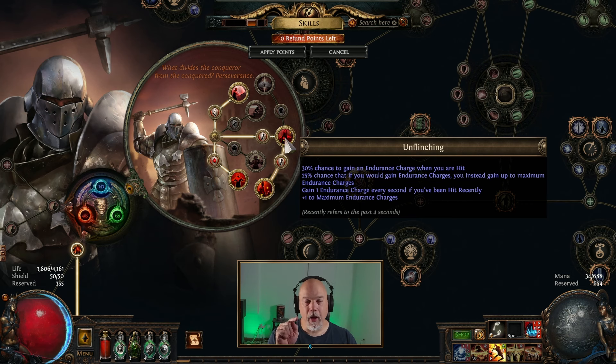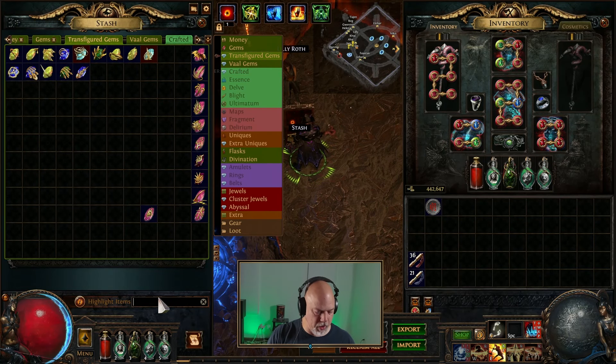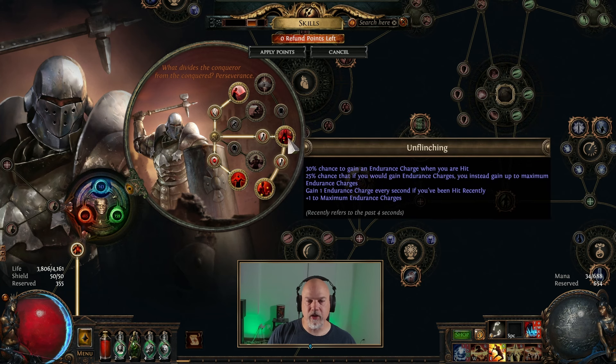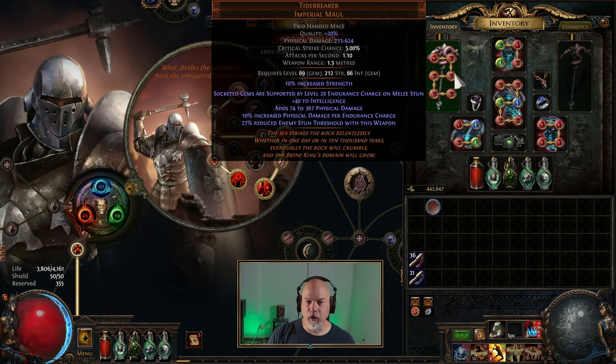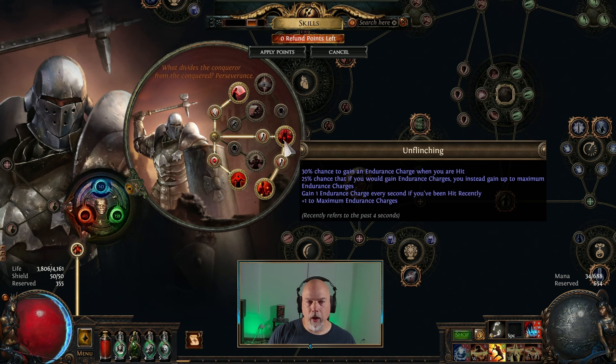This gives me an idea for Tectonic Slam — specifically the transfigured version, Tectonic Slam of Cataclysm, where it starts burning. It has 10% more area of effect per endurance charge removed and 10% branching chance per endurance charge removed. This Tectonic Slam of Cataclysm would probably be really good on a Juggernaut, because with Unflinching you're just constantly going to have endurance charges. That could be a potentially cool build to try. Anyway, I went with Unflinching.